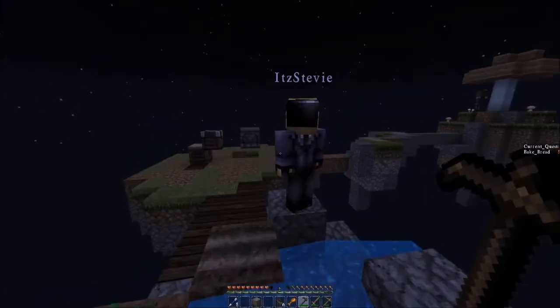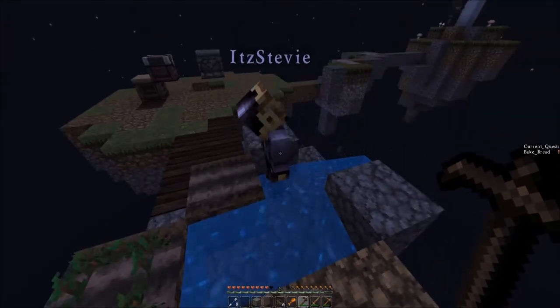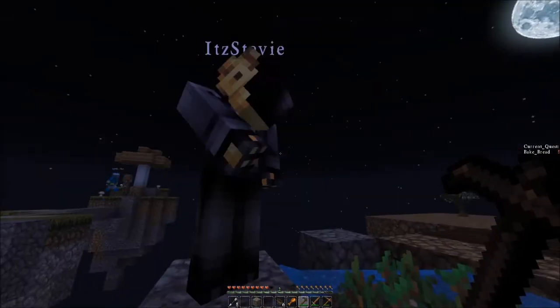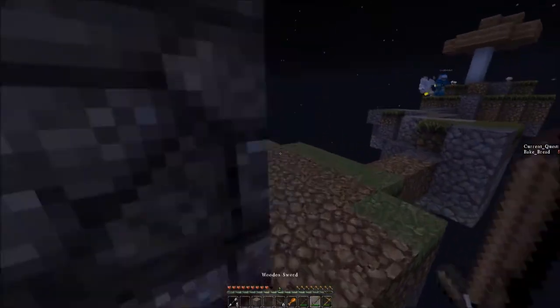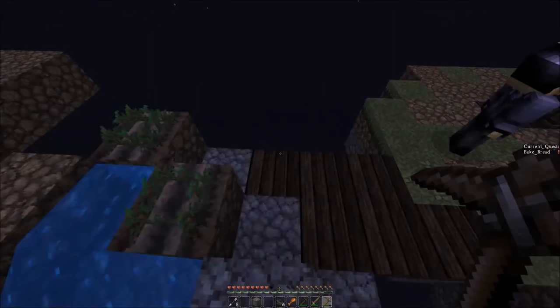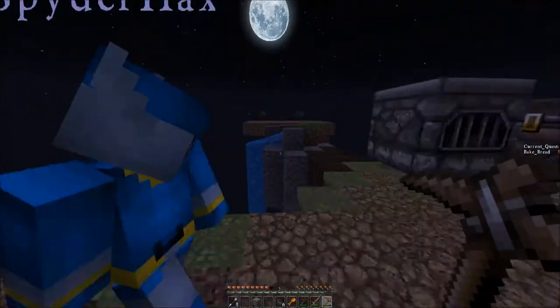We need to make a new travel spot cause the crops need to be next to water to grow quicker. That is true. Alright, I'll make a new travel spot. I got your chicken right here. I left to drop the bone meal. Yeah, I put it in the chest. I'll take the bone meal. The chicken's right behind you.